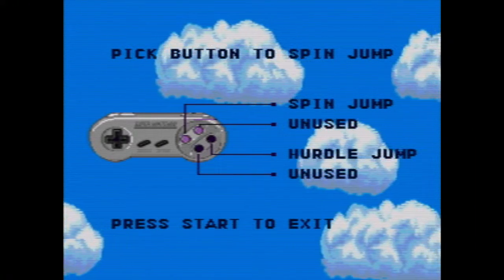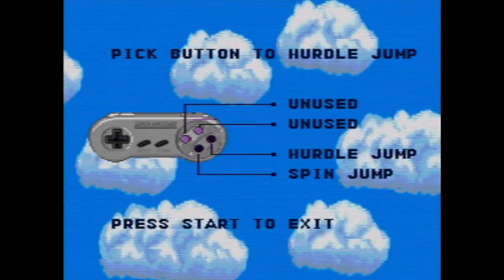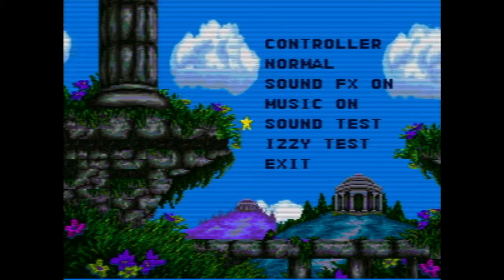We've got a couple different button options here — spin jump, hurdle jump. That sounds better. I don't know why they did it the way they did it. The default button mapping is broken, obviously.